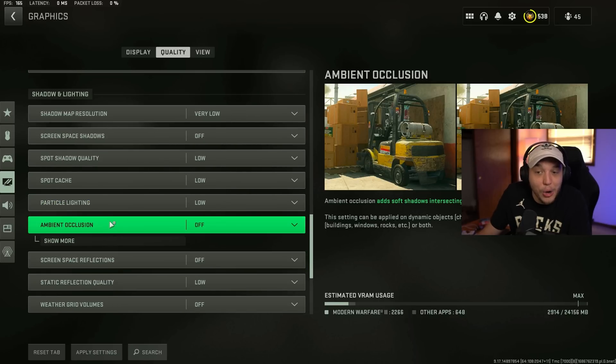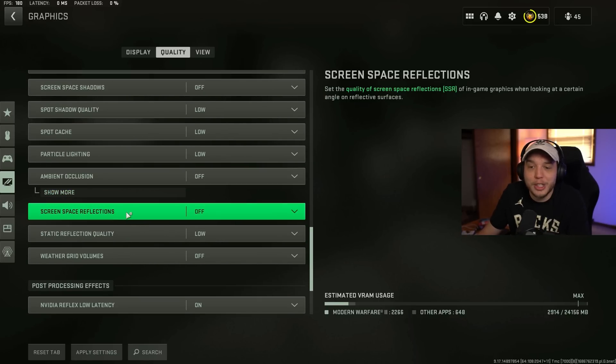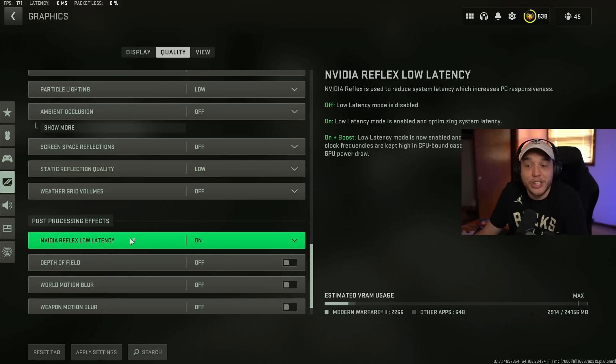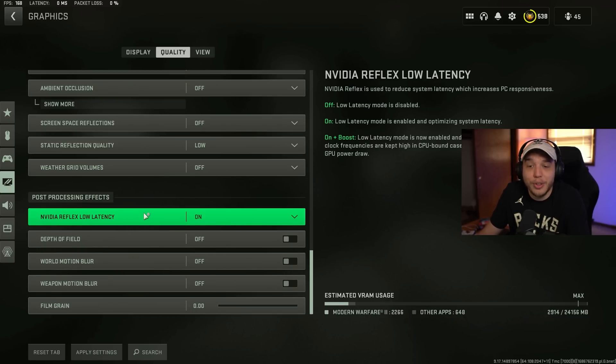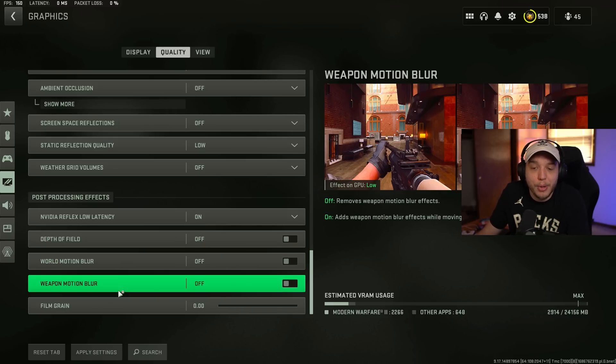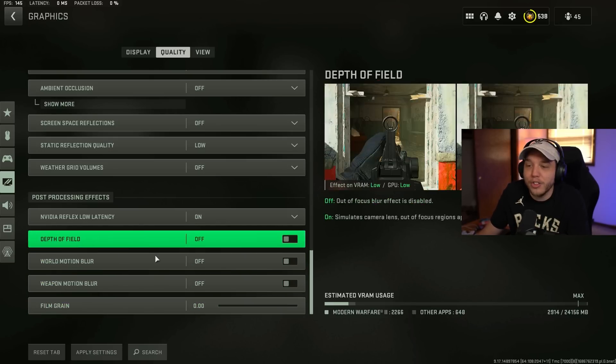Particle lighting set to low. Ambient occlusion off. Screen space reflections off. Static reflection quality low. Weather grid volumes off. NVIDIA Reflex low latency — turn this on. Depth of field, world motion blur, weapon motion blur, and film grain — turn all of that off. These just introduce screen effects that will absolutely destroy your visibility.